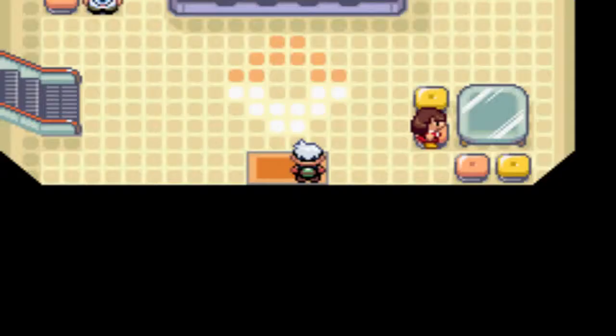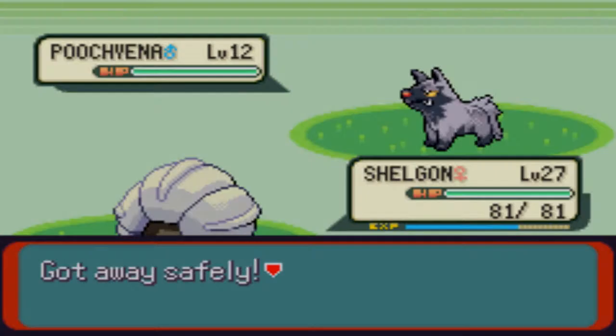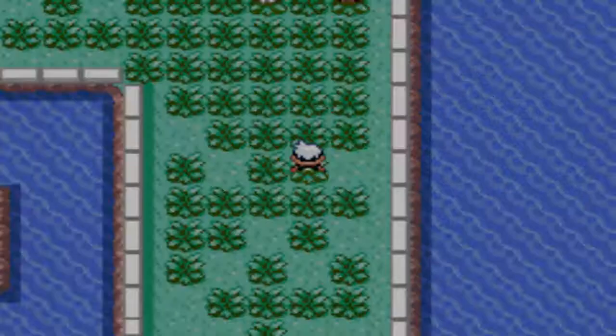We're about to fight May and I want to be attacking first. Wingull should be a one-hitter. Combusken. Easy enough. And Lombre — easy as I thought. But I didn't want to be attacking second. I know there are a few double battles coming up, and I will try my best to avoid them.